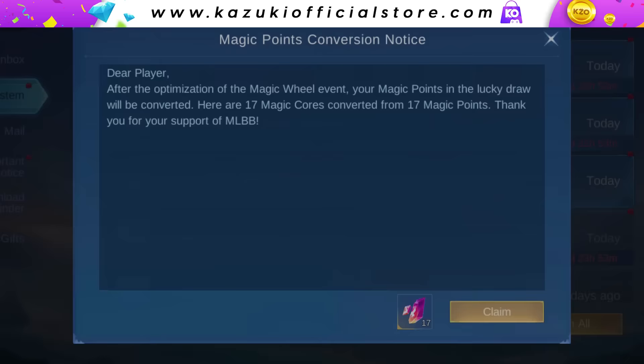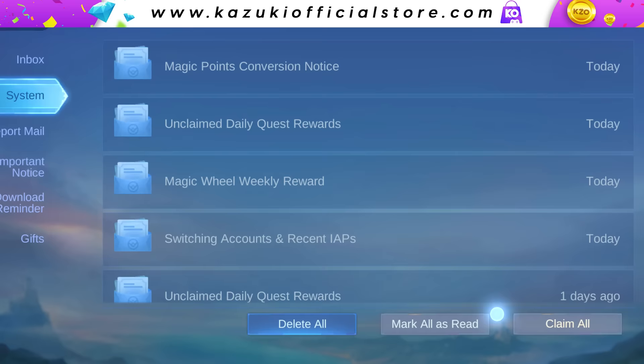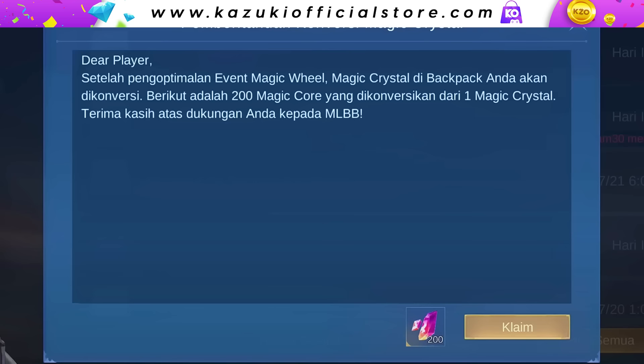Let's have a look at the conversion rate. Magic points will be converted at a 1-to-1 ratio — so if I had 17 magic points, it converts to 17 magic cores; if I had 4 magic points, it becomes 4 magic cores. But for magic crystal, the conversion rate is 1 to 200.